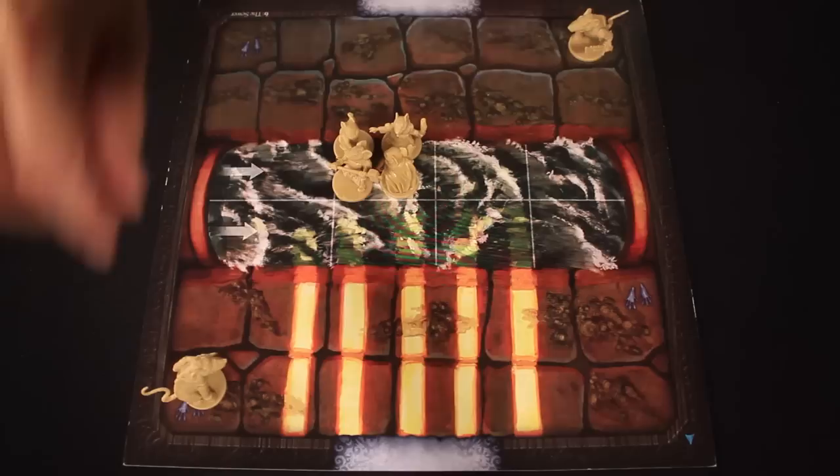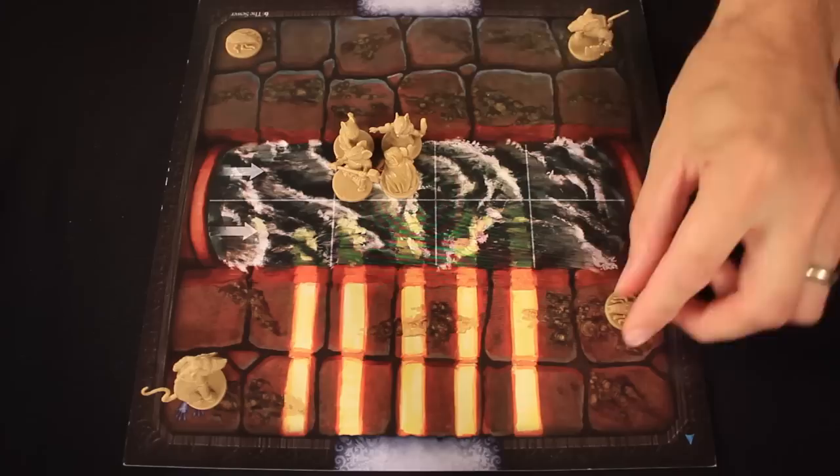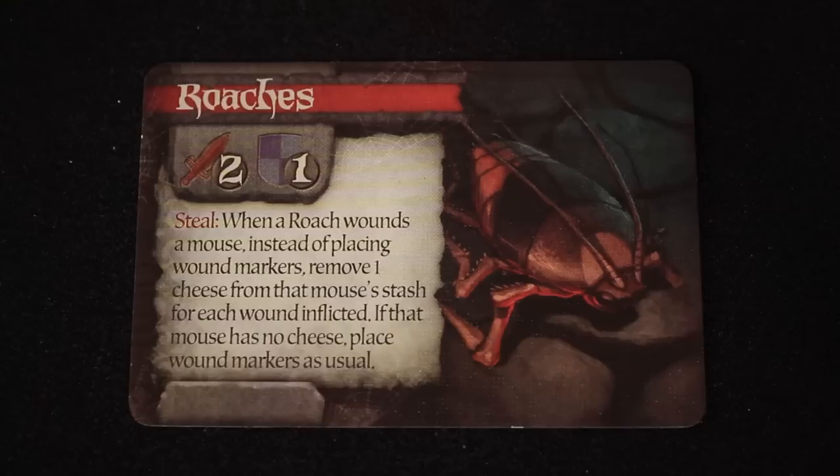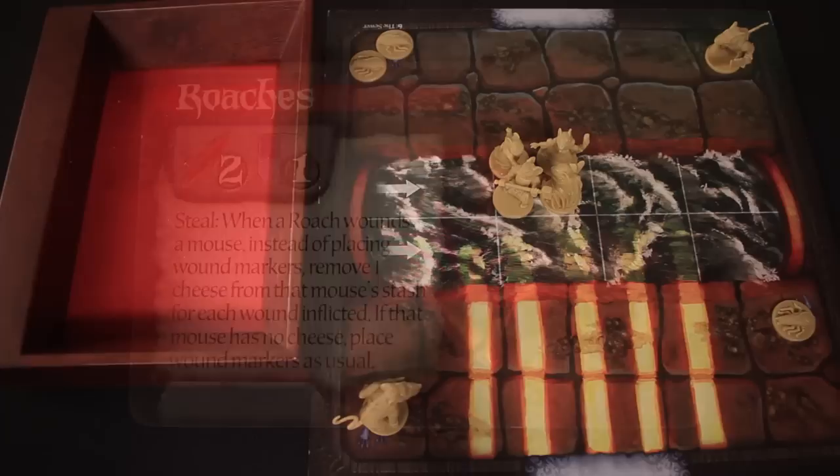Now it's time to place those minions. With melee minions you spread them out as much as possible — one rat warrior here, one rat warrior there, then roaches spread across the remaining spaces. The roaches have a battle value of two but a defense of one, and one hit will kill them. Their special ability is to steal: when a roach wounds a mouse, instead of placing a wound marker, it removes cheese from that mouse's stash. If the mouse has no cheese, it places a wound as normal.